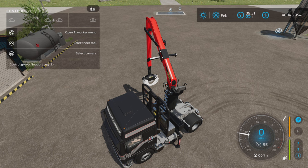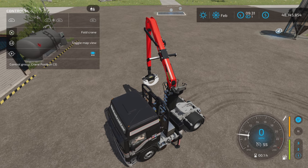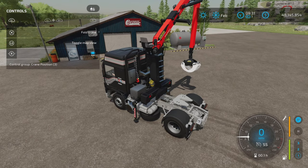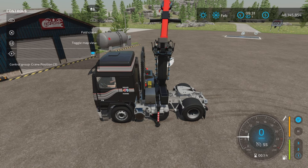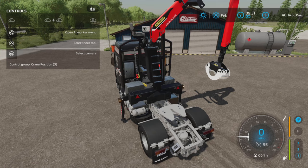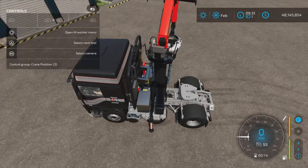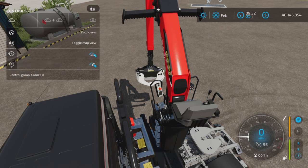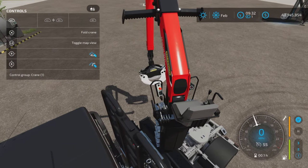Control group three — that's what I was looking for. Moving that back and forth. You have to be in the crane to press triangle and cycle to the next tool: control group crane one. Now we can operate the crane.